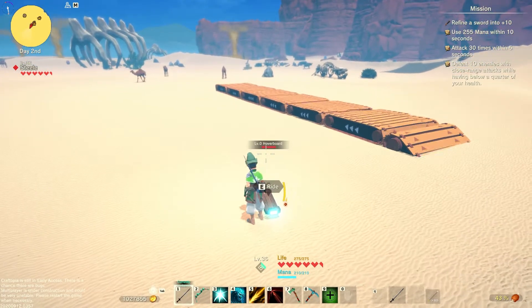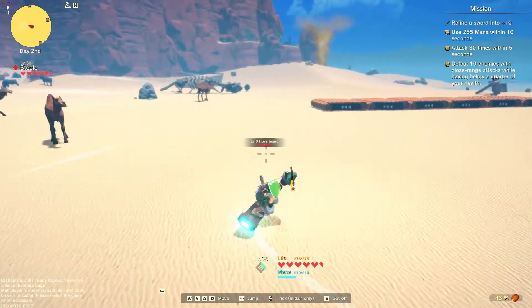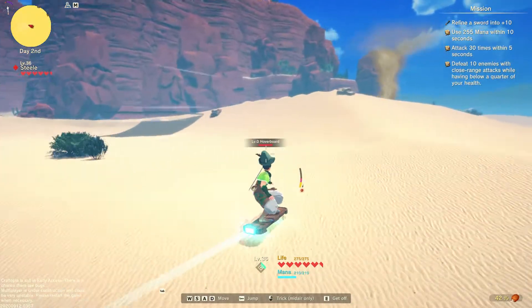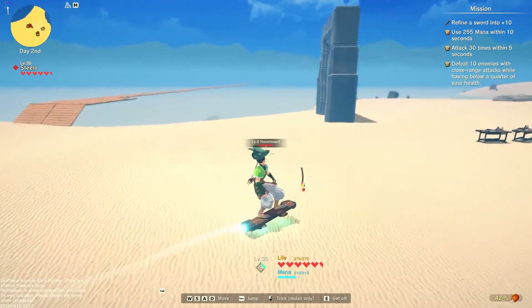First up is the wooden hoverboard. You get this unlocked pretty early, and it's really cheap to make, which means it's actually a pretty good idea to make a lot of these and use them whenever you're exploring a new island. It will make exploring islands a lot faster. Other than that, it's all in all pretty much the same as the normal hoverboard, without the flashy look to it.